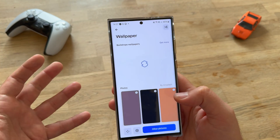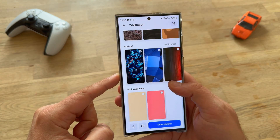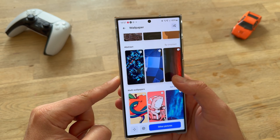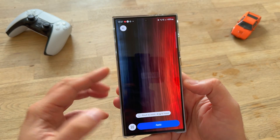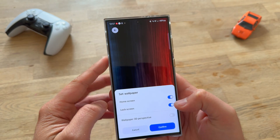Let's start with customizing the wallpaper. The launcher has inside some wallpapers and they look quite nice. Let's go for that one — this is a cool one. You can pinch, zoom, drag, move, whatever you want. So I'm going to hit Apply.